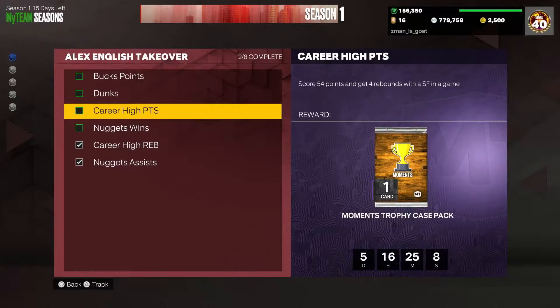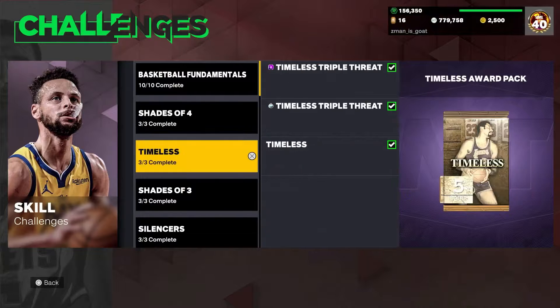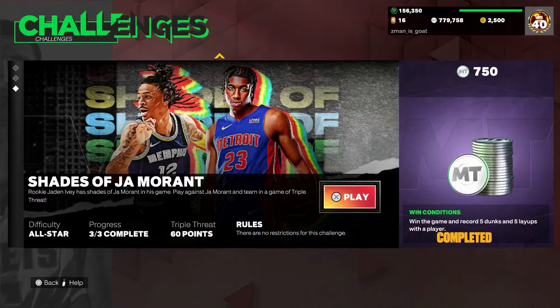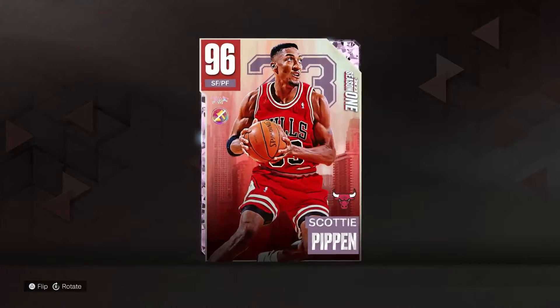For this other challenge, it's not hard — literally go into the skill challenge and just do one of the ones that are worth 60 points. I would do this one if I were you. You don't even need to do the challenge unless you really want the pack, but it's just 60 points. Just use a small forward like me — I got Pippen, so that's gonna be light work.